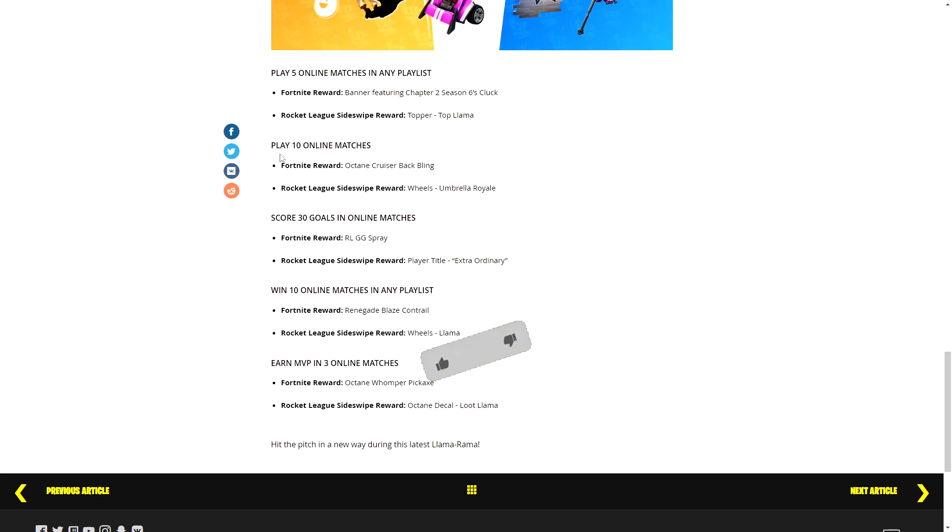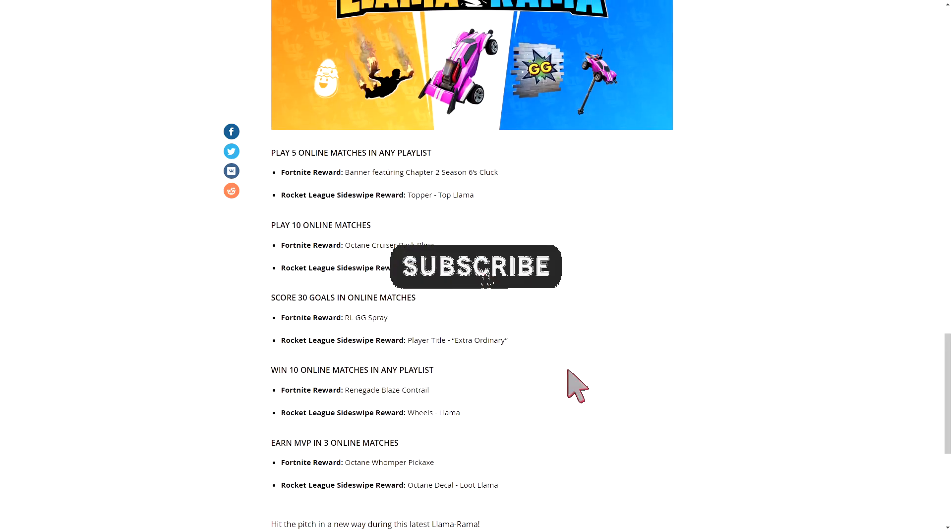The next challenge is play 10 online matches. Your Fortnite reward is the Octane Cruiser Back Bling, which is the car shown here. And your Sideswipe reward is the Wheels Umbrella Royal.